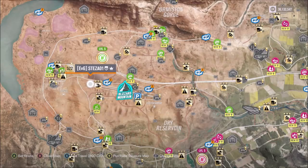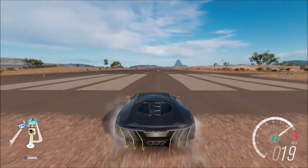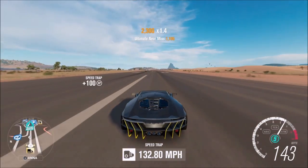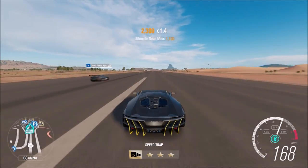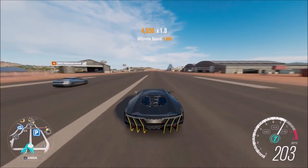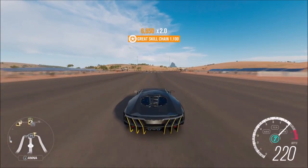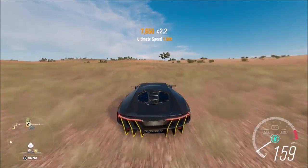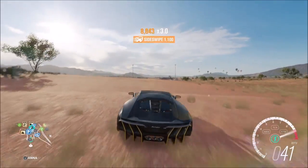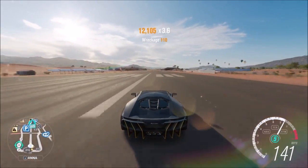The final challenge just wants you to complete 20 speed skills to get 35,000 credits. You can do this either going up the airfield or straight down the highway. A normal speed skill goes: speed, great speed, awesome speed, and ultimate speed. Going down the highway will take about three runs and you'll get it very easily. On the airfield you'll get about four, maybe five speed skills per run. It's a very easy challenge — just a straight shot down the highway or airfield and back a couple of times.